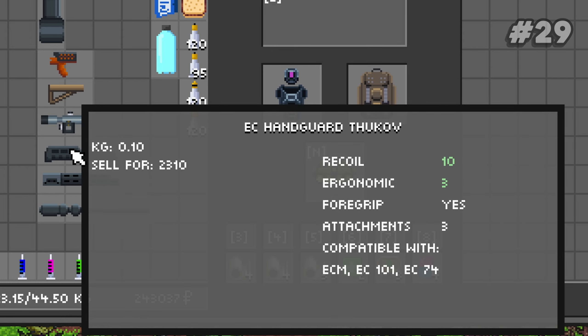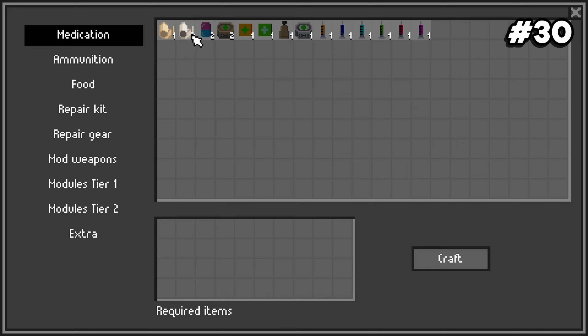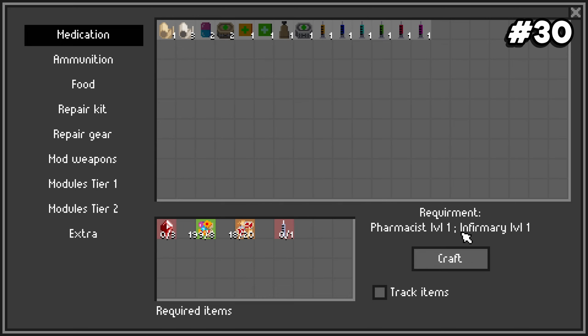Number thirty: you can craft stims in the game, but only if you take the pharmacist specialization. After that, level up your medicine skill with medical books found in the world or as quest rewards to unlock rarer and higher value stims for crafting.